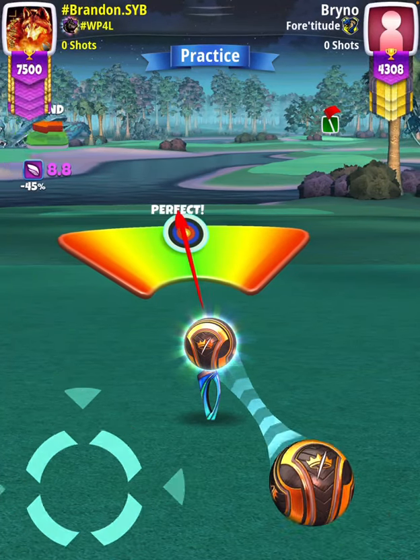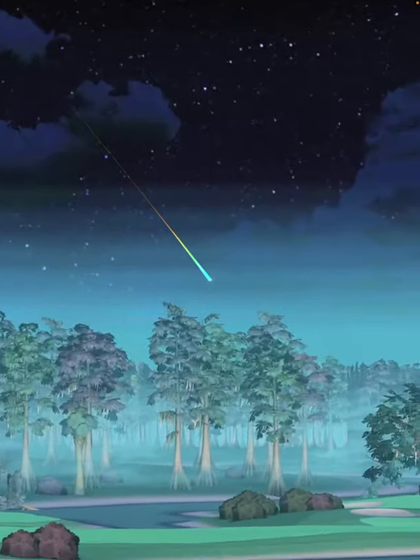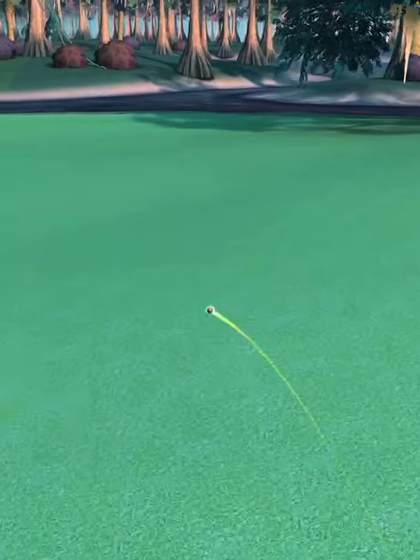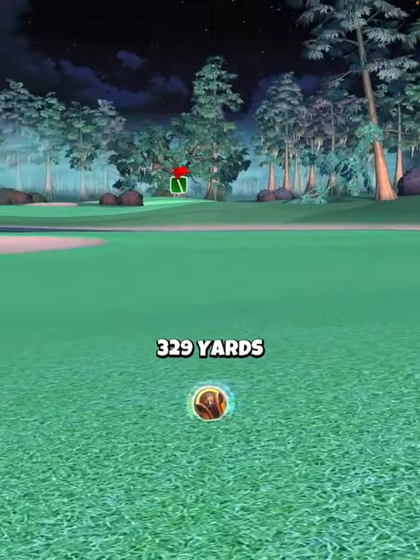Depending on your specific wind angle you may have a slight shake to your needle, which we do here, but a lot of times it's gonna be completely still. We're gonna land on the island, second bounce gonna land in the rough, and then we're gonna roll out into the next fairway finishing with a drive distance of 329 yards.